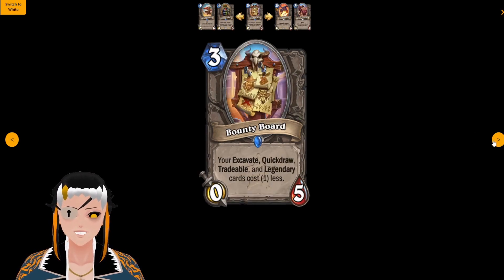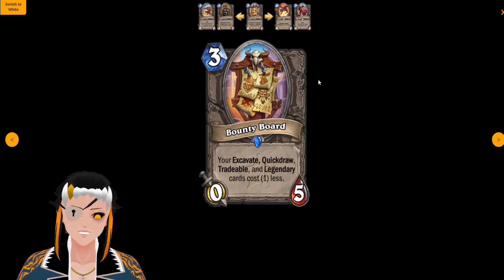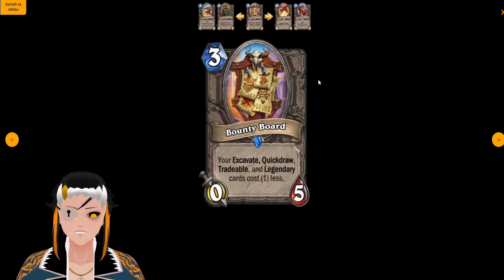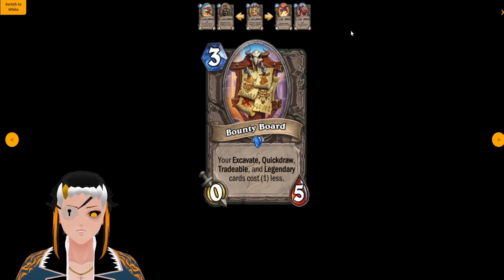Bounty Board is a three cost, zero attack, five HP minion that causes your Excavate, Quick Draw, Tradable, and Legendary cards to cost one less. In combination with Flint Firearm this could be incredibly deadly, but you're going to have to rely on getting more than just two copies since most of the Quick Draw cards do cost more than two mana.